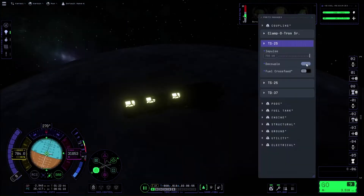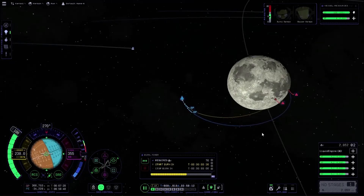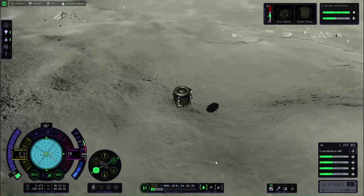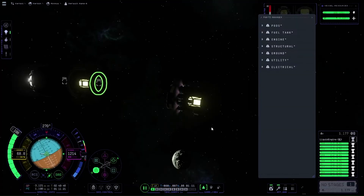In a constant effort to conserve fuel, we're going to slingshot off of every body we can, detach our landing vehicles, and complete a retrograde orbital burn and landing sequence. Our first landing will be on Mun with a nice view of home planet Kerbin there in the background.